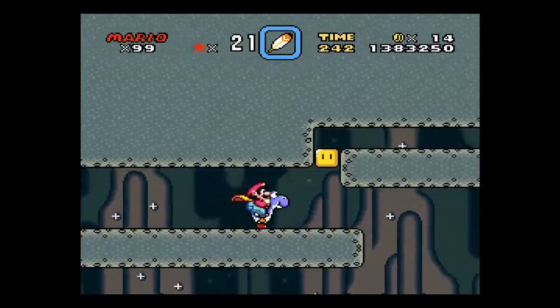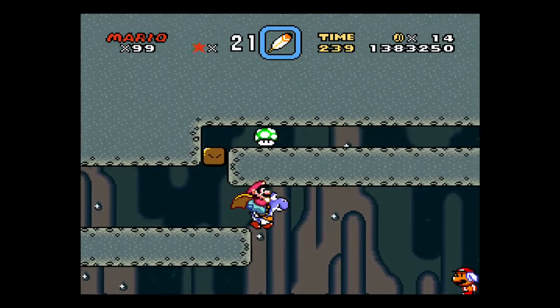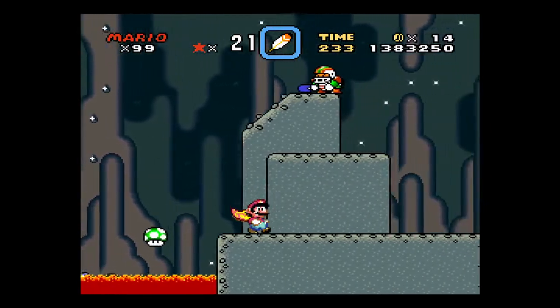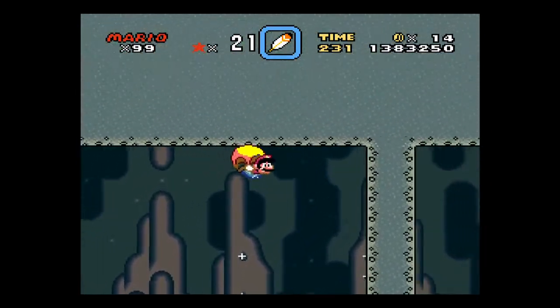You screw jump off of Yoshi and land back on him. He'll help you stomp those blocks. I guess I'm going to get exit 1 this time.